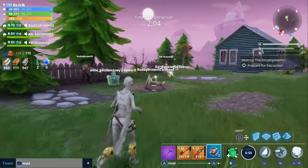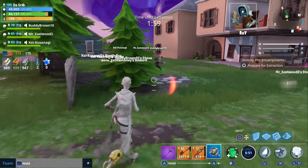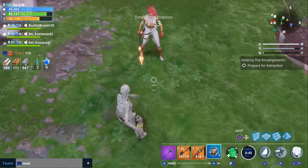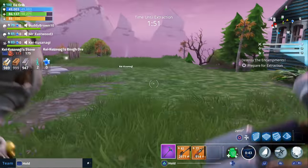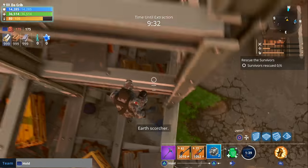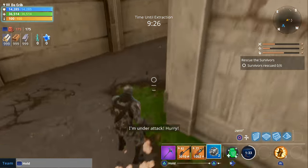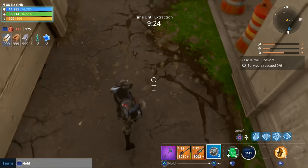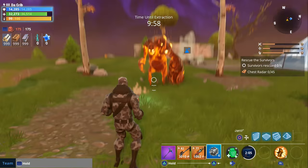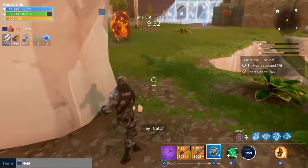I feel like impulse grenades could be really useful for rescue the survivors missions or when you're trying to get a bunch of husks away from an objective. You can also use them on yourself and your teammates — as you can see, it launches you away and can also launch you upwards. So if you need to quickly reach a second level, you can use impulse grenades. They disappear from your inventory after the mission, and you can also knock back smashers — it took three impulse grenades to knock one back.